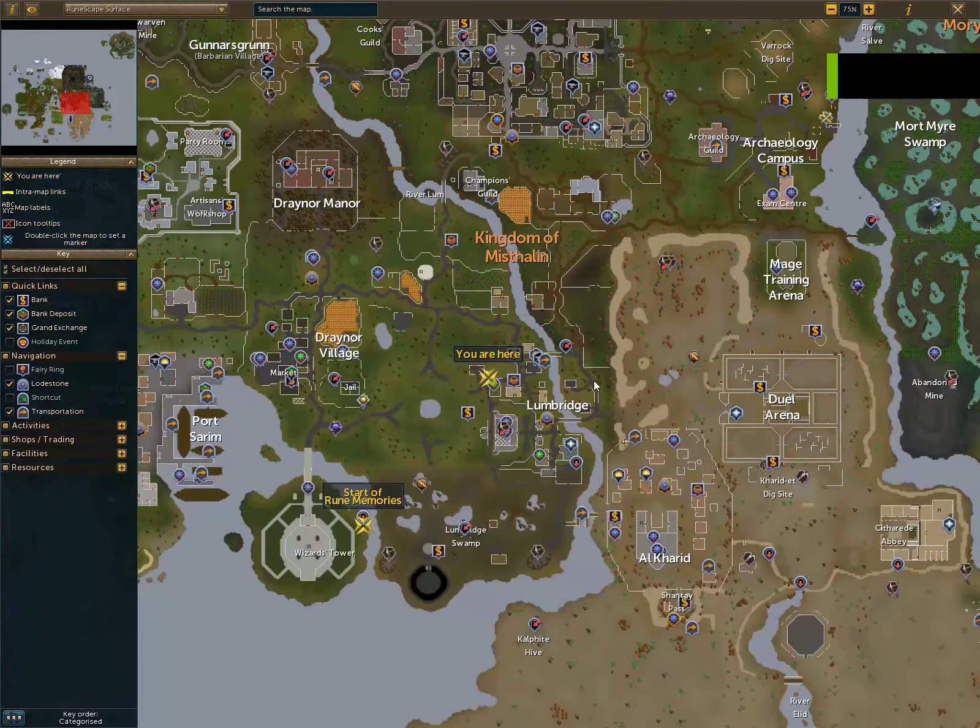What's going on guys, another quest guide. This is Ruined Memories. So when you're ready, go to the wizard tower on the outskirts, marked on the map.